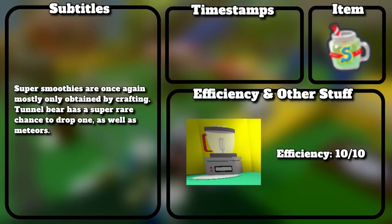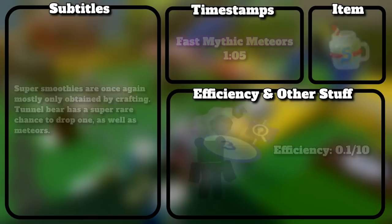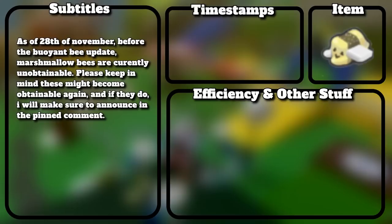Super smoothies are once again mostly only obtained by crafting. Tunnel bear has a super rare chance to drop 1, as well as meteors.